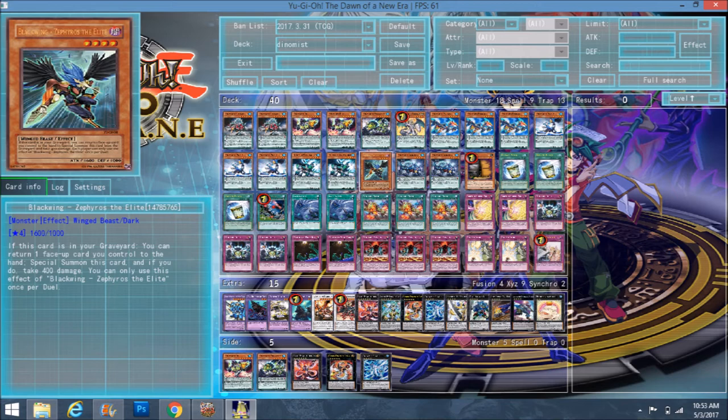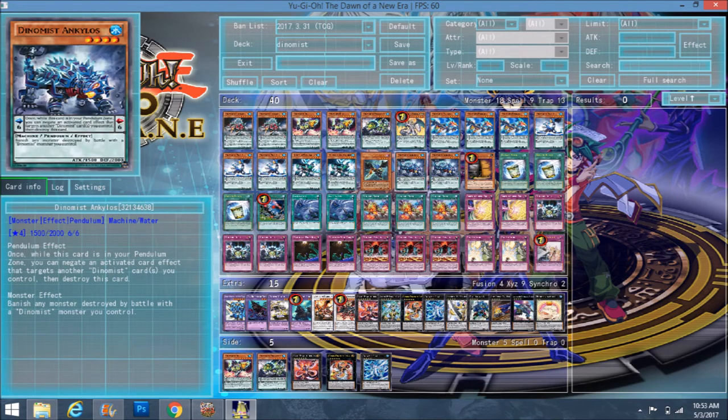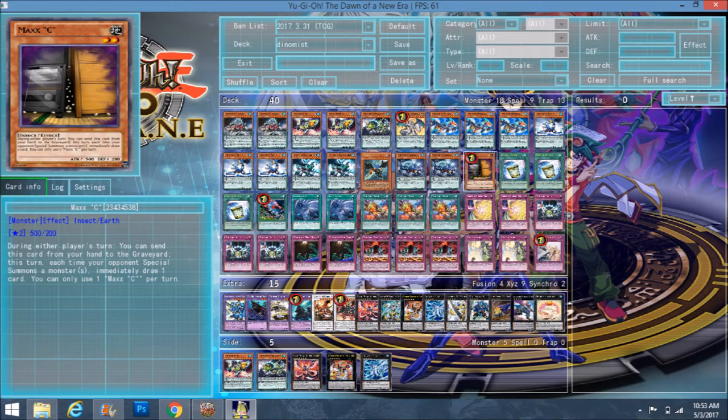I play double Dynamist Ankleos. He's a scale six, so he stops Dynamists from being targeted. His monster effect banishes any monster destroyed by battle with a Dynamist monster, but nine times out of ten that won't be relevant. If you search him, you're just putting him on scale. If you do summon him to the field, you're probably just going to tribute him for Rex or Spinos.